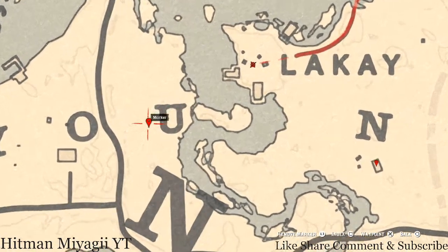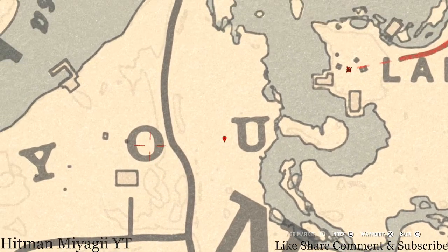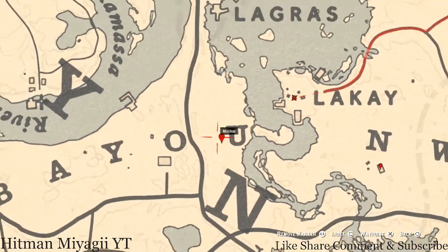On to the next marker, which is next to the U in Bayou right here. At this location you guys will get another fossil — I cannot tell you guys what fossil it is because all fossils are randomized. Come over here with the metal detector and that's what it is.